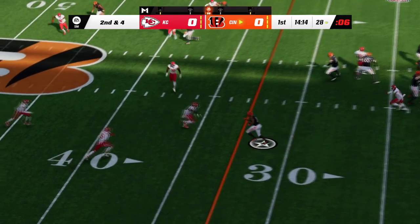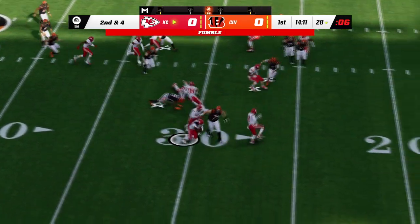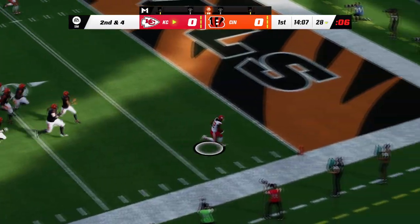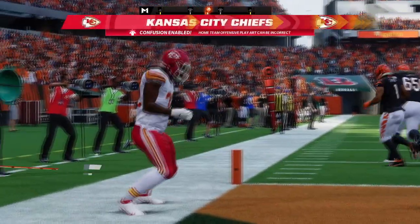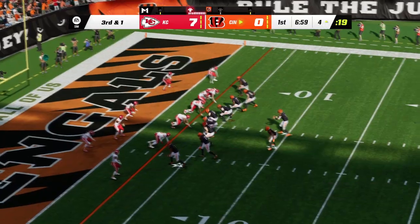On the second play of the game for the Bengals, Joe Mixon gets it and he fumbles. Recovered by Nick Bolton, he jukes one of the offensive linemen and goes all the way to the house for six points. The Kansas City Chiefs get the extra point — it is 7-0 early in the game.